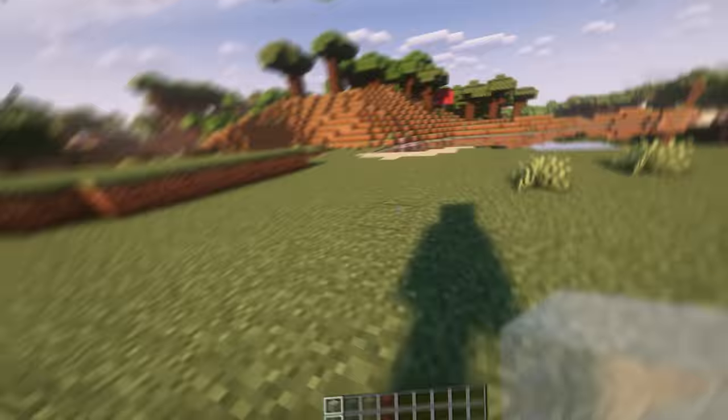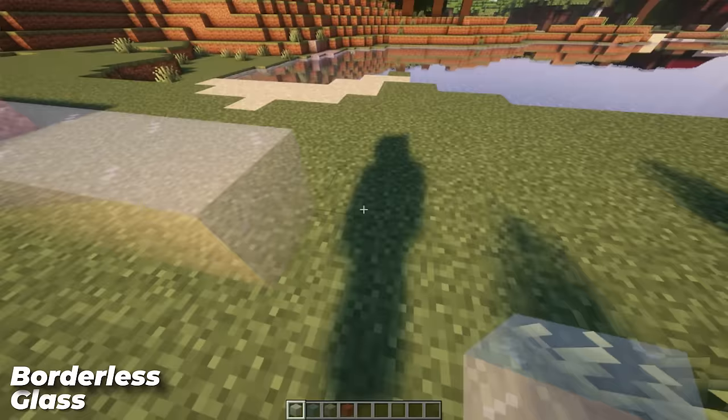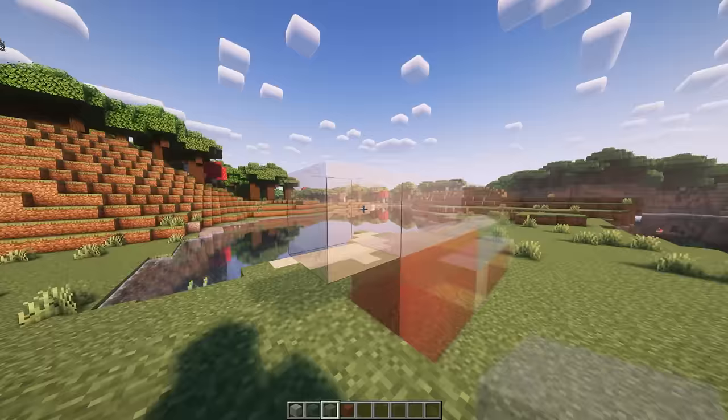Make your build super clean with Borderless Glass. Just as the name suggests, glass now has no borders and has a super clean look to it now, making your builds more pleasing and even helping out creative builders. The name perfectly matches the resource pack, so 10 out of 10 on the name to resource pack combo.